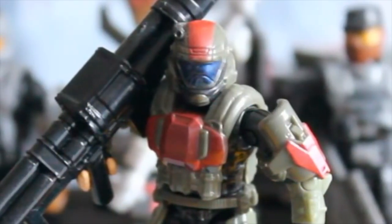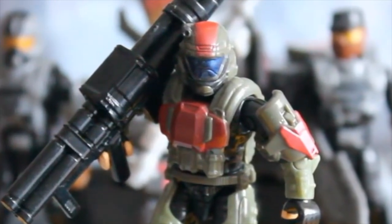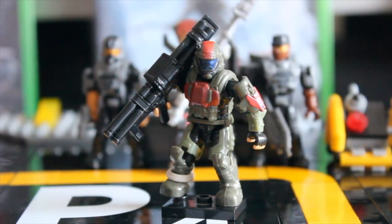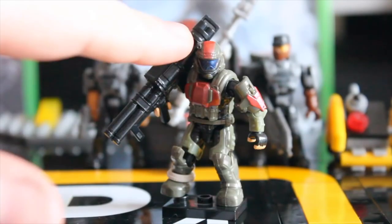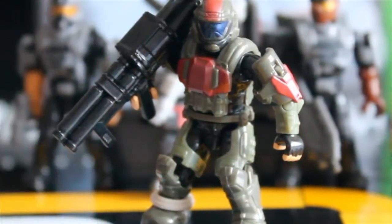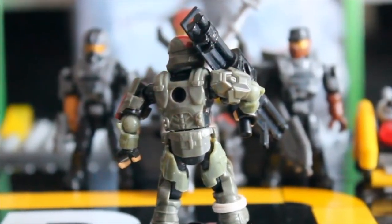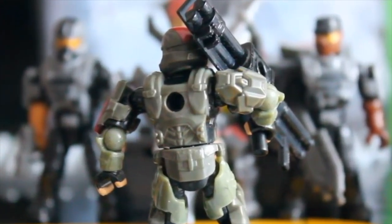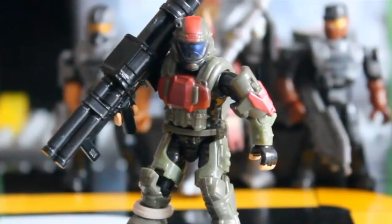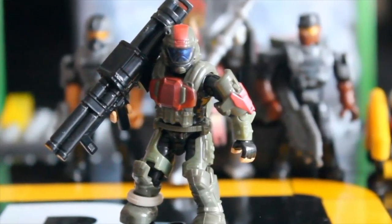Another standout is ODST Mickey from Halo 3 ODST — I'm glad we're finally completing this ODST squad. I expected a simple repaint with red markings, but we get a new shoulder piece exclusive to Mickey, a sculpted helmet torch, and an ammo bandolier as an elastic piece around the leg that can be removed for customization. Unfortunately, Mickey's exclusive antenna backpack isn't included — probably due to the cost of a one-off piece — but otherwise it's a brilliant, faithful figure with the usual articulation and removable armor.